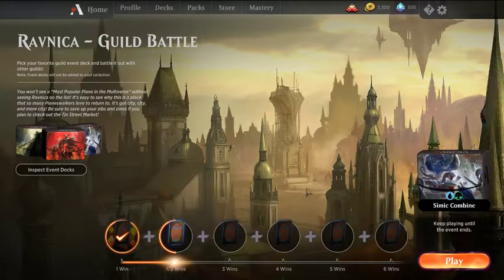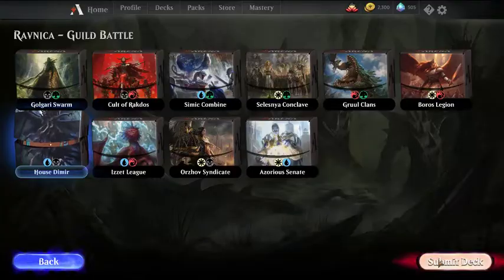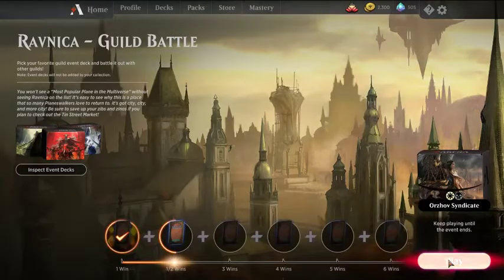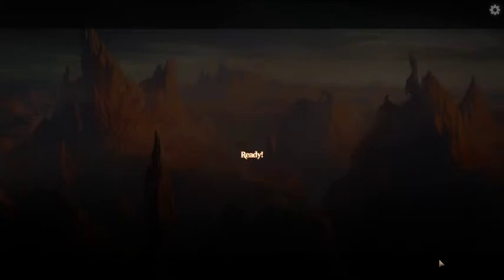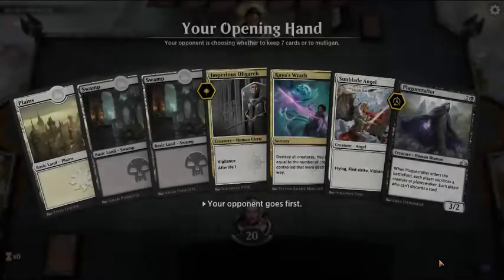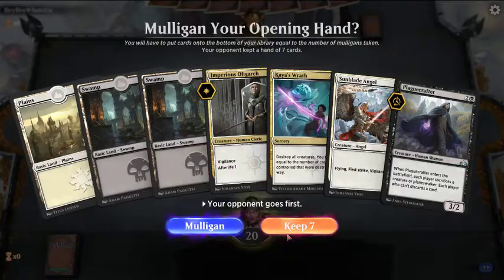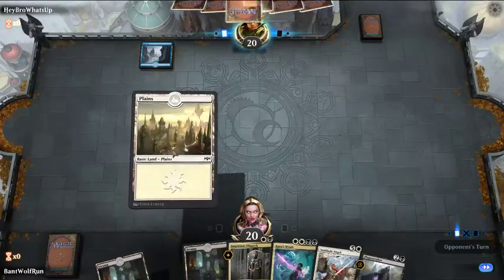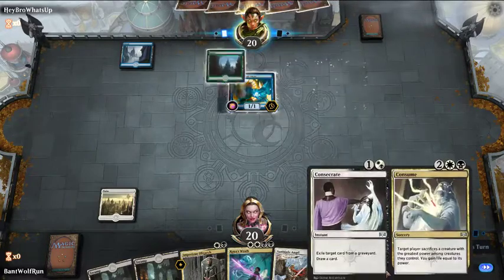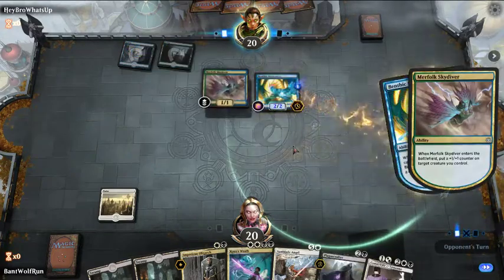One more — not done well in this format. Let's grind with some Dimir. Actually, let's do it ourselves — play some Aristocrats. Curve's a little high, we'll try it out. They can adapt it here on the Simic deck — pretty good interaction there.